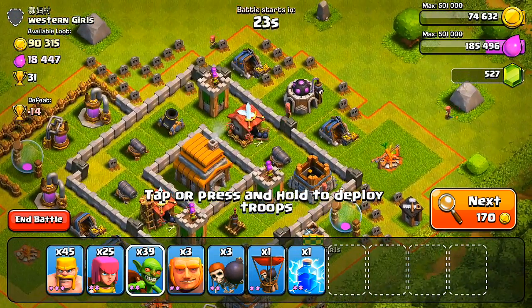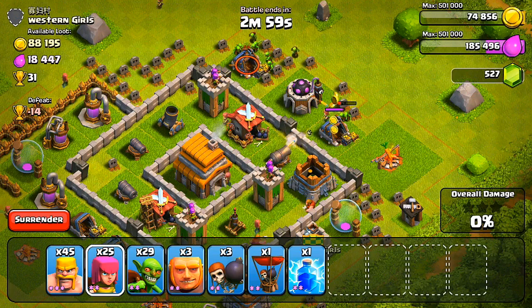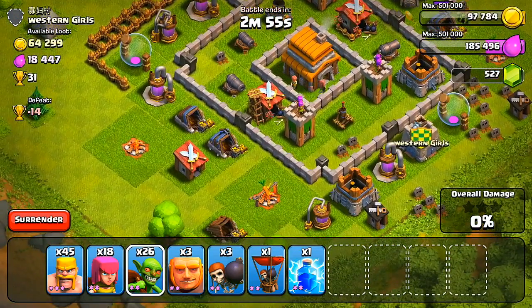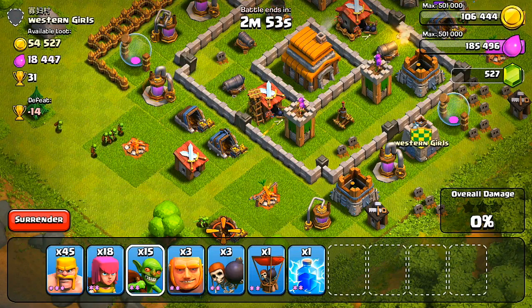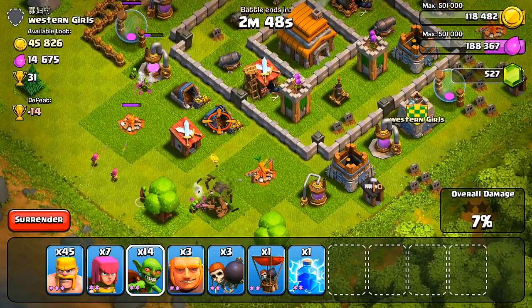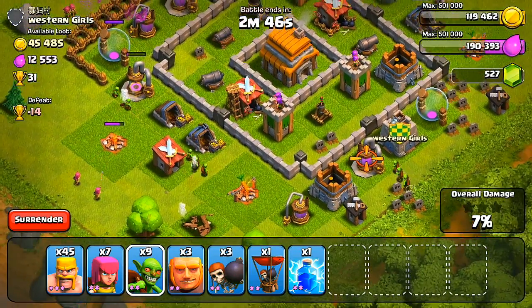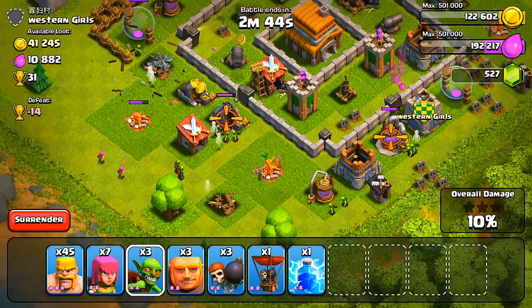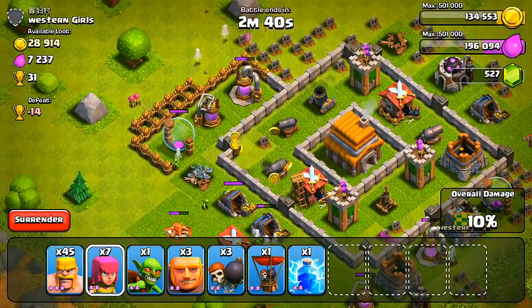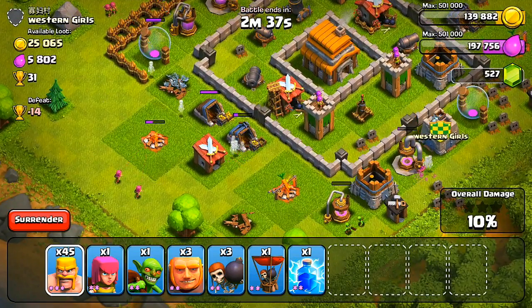For that base there, I actually ended up getting 49%, which was a little bit of a bummer. I had a balloon left and might have had a lightning spell left, but I didn't feel like dropping 14,000 elixir on just getting 50%. So I had to surrender at 49. I did have a giant, but the giant obviously wouldn't attack that builder hut on the corner and probably wouldn't be strong enough to attack the archer tower. Maybe I could have used those wall breakers to blow up that builder's hut — I'm not sure exactly, I'd have to look back on it.